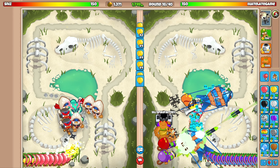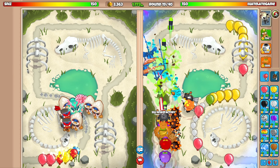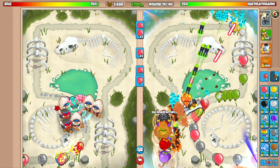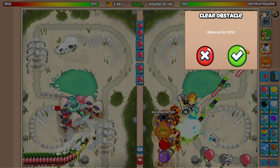Here comes a mob — 245 might be an issue. I probably should stop eco-ing now, so let me go for the spike balls. He's gonna balloon boost that, so I'm gonna tower boost and hope that's enough. Yes! We defended — that was really really scary, but we made it.